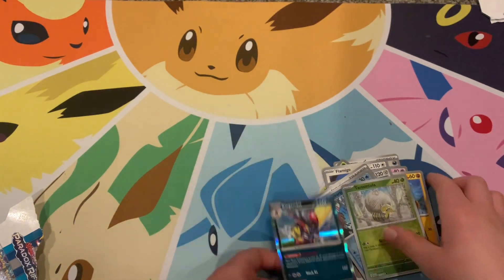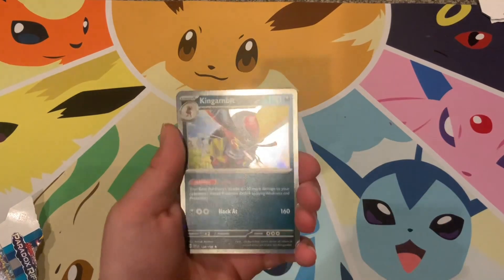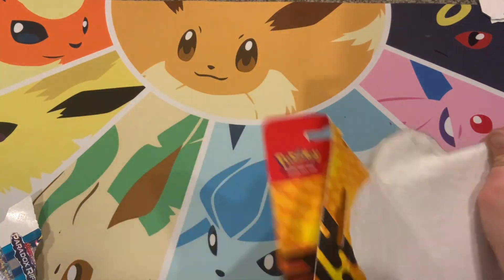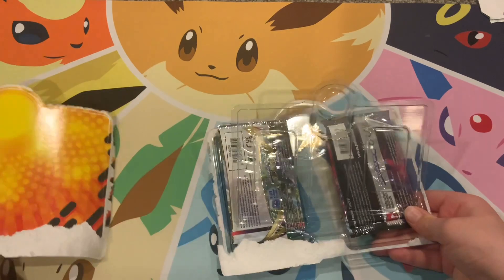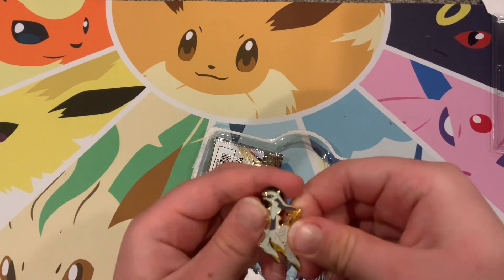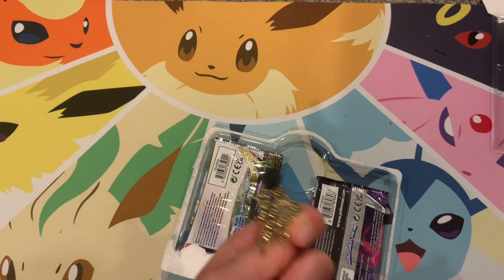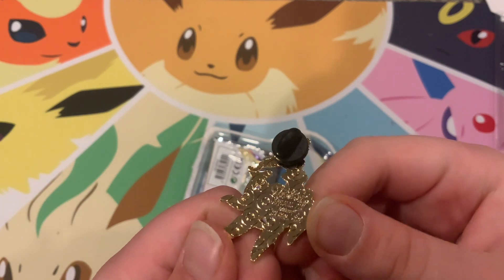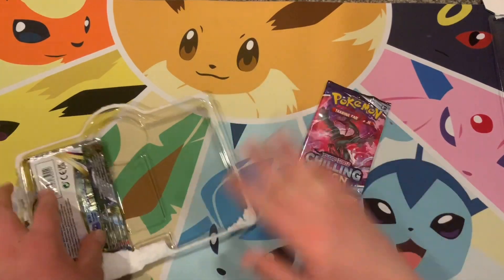Now onto our duo pack! Let's open it up. This comes with two packs and a pin. We got an Arceus pin — I'll probably put this in my binder. It's 2023, very shiny. There's our Arceus pin.